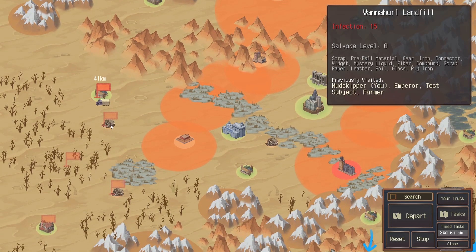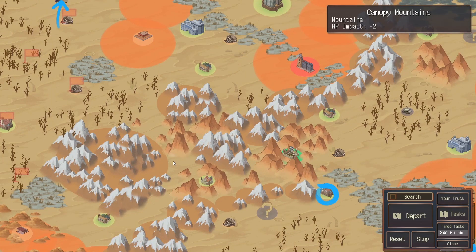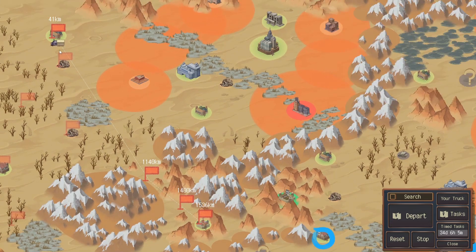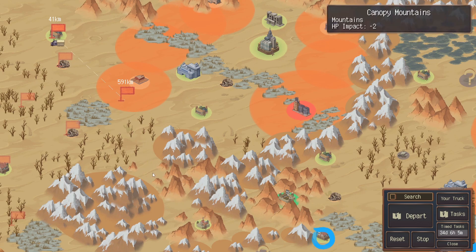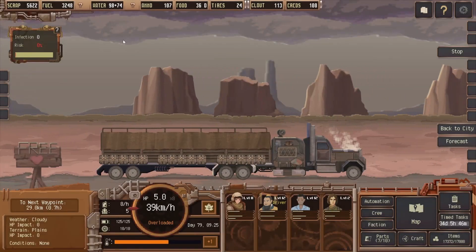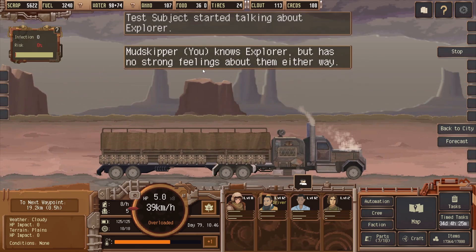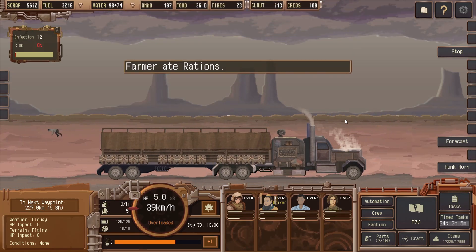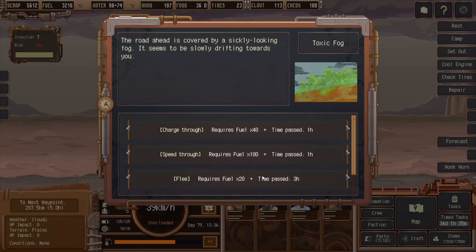So we have to go all the way back. We basically salvage this all the way to level zero for now. I don't think you can get past here — oh, there is a way to get past here. I would prefer to drive through the infected zone as long as it's flat, and then here. How are we doing? I would really like some more food and ammo. Another dust storm coming in three hours — we're going to be stuck next to the side of the road again. A sickly looking fog — let's flee.